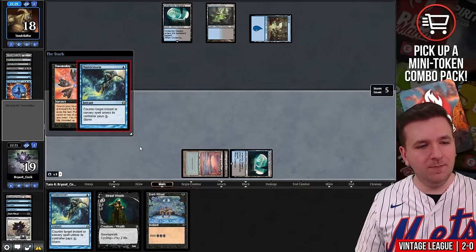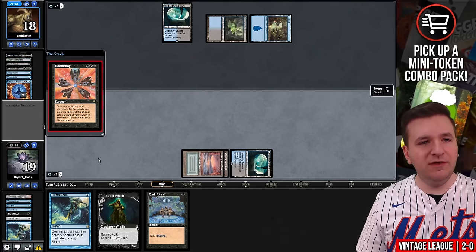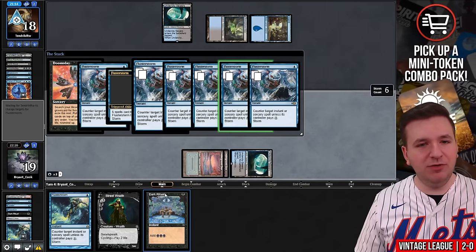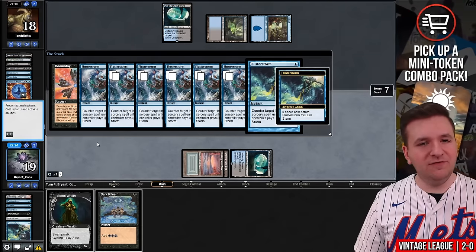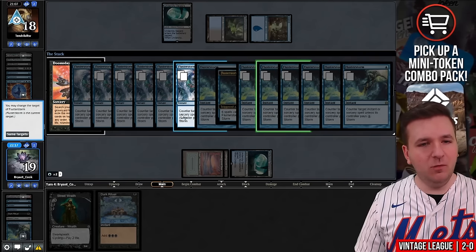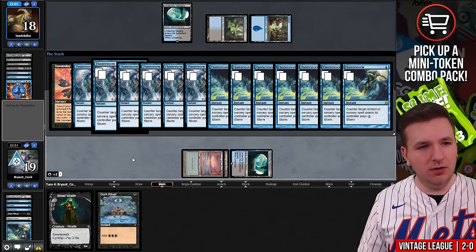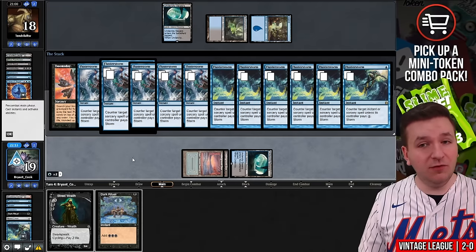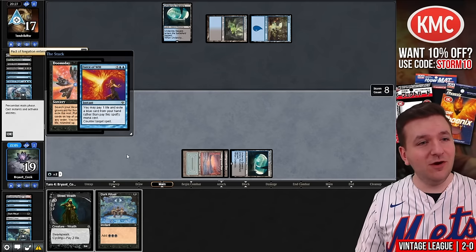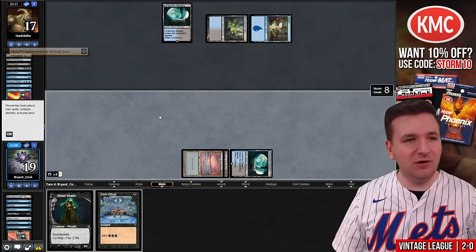I'm going to add three blue now so I can put the Lotus back in my pile. Doomsday — and now they're going to Flusterstorm. This is where I messed up — I should be able to play Dark Ritual here, but now I can't. We cast our Flusterstorm and select all of their Flusterstorms one by one. They can pay for one, I can pay for one. As of right now my Doomsday will still resolve. Doomsday resolves — do you have another Fluster? Their last two cards are Force and Pact of Negation, so they are completely hellbent. We'll pass the turn.